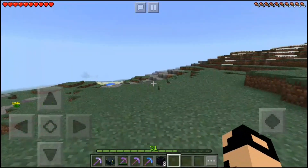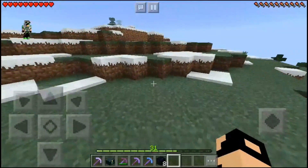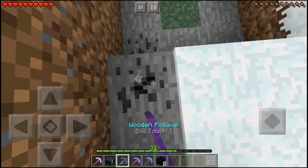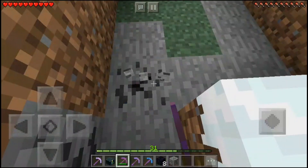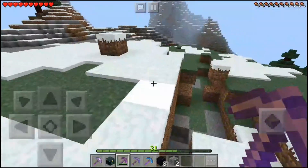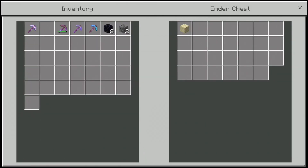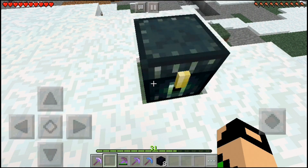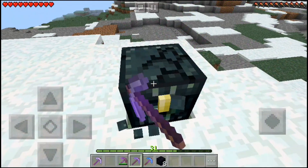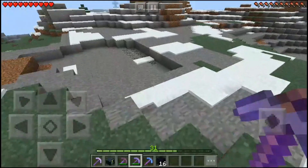Now you have a sand block in your backpack. Let's say that you want this coal - you won't get it as extracted coal because there is silk touch on this pickaxe. Let's put the coal ore in our backpack, and this time use a stone pickaxe to break it. The stone pickaxe works as well.